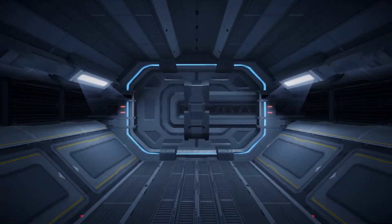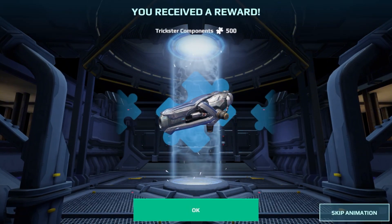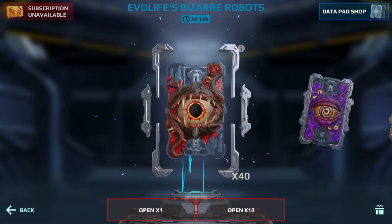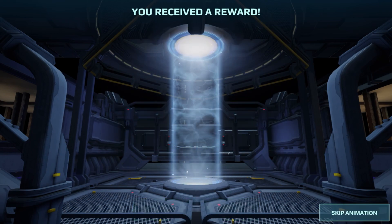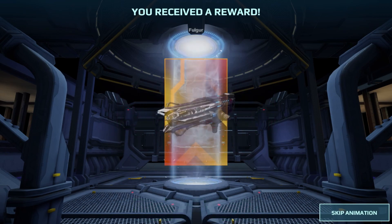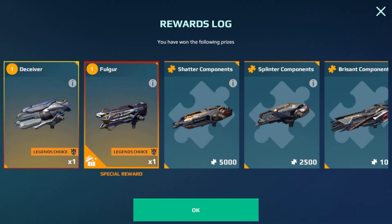My problem with these opening videos is I always get bored and rush through it. When I did the black market opening I just opened like 50 gold crates at once because I got bored. My co-host went through that painstakingly and has like a 15-minute video of opening 150 of them. These opening videos are always so long when I take my time. I got a Fulgur - no way! And then an entire Deceiver back-to-back!